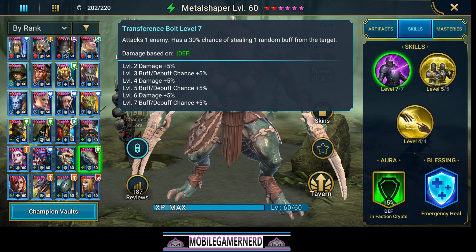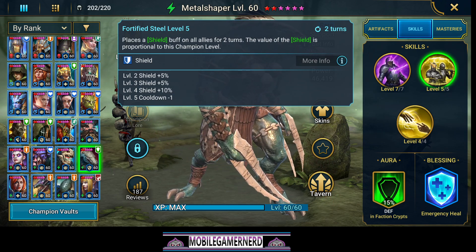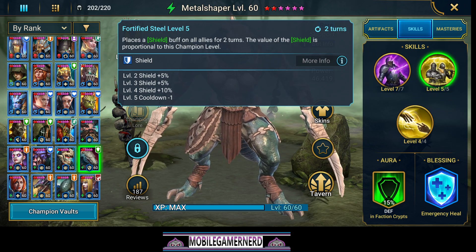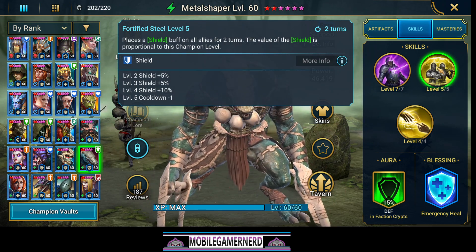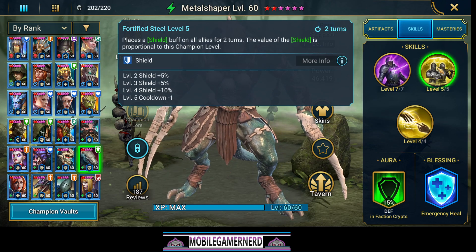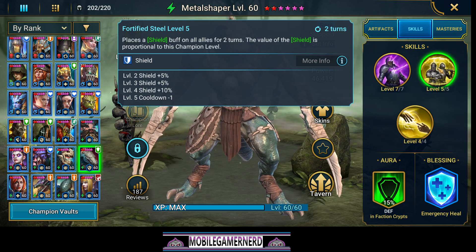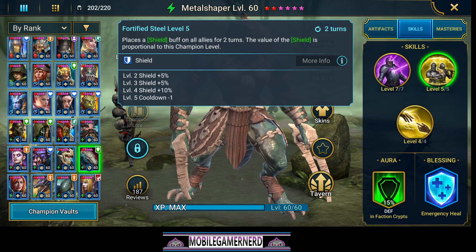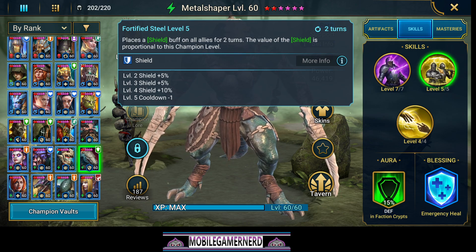His A2 places a shield buff on all allies for two turns. The value of the shield is proportional to this champion's level. It's a really good skill, it just sucks that you can't make it any bigger. Valerie is technically the same way — her shield is based on her level, which means once you hit max level her shield won't get any better. Same thing with Metal Shaper — you cannot make his shield any better than his level limits. It's not like putting a ton of HP on him will make his shield better; it does not work that way.